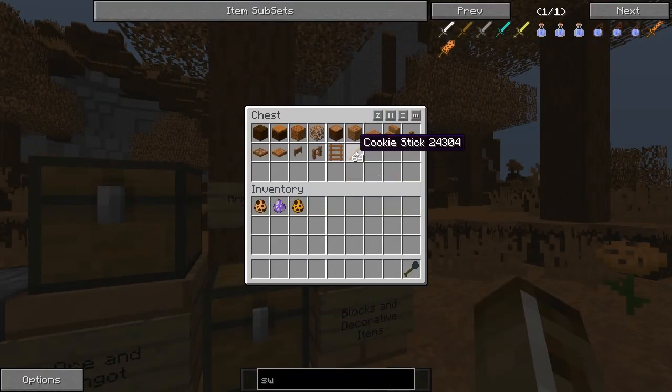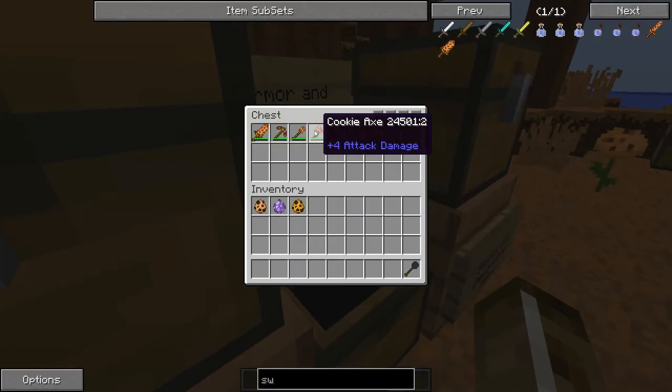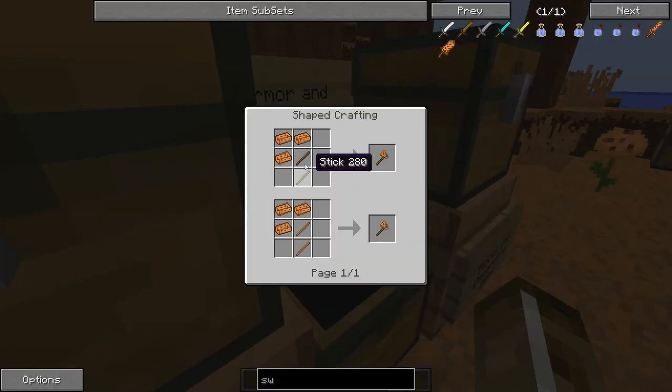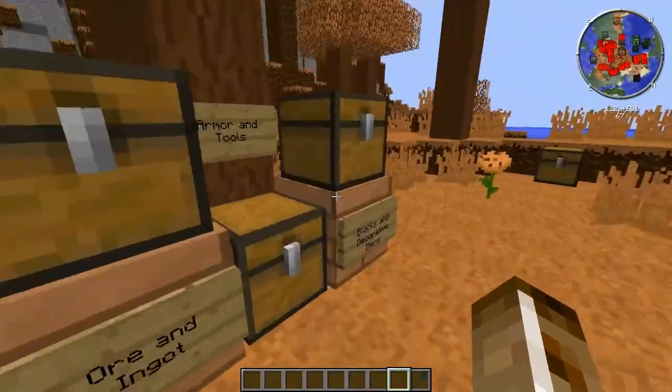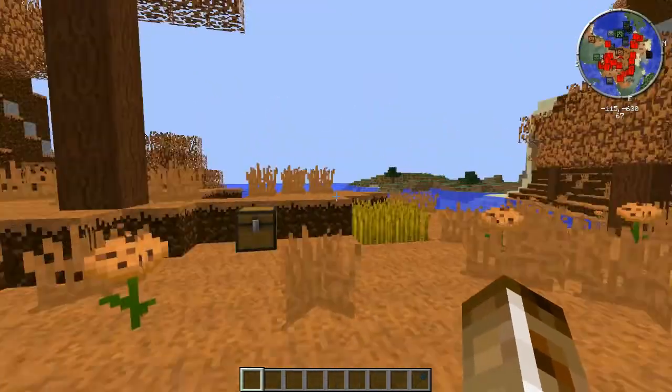And that is it for this. The cookie sticks are going to make different cookie items and obviously the cookie tools themselves. I believe you can make them with regular sticks — yes, you can. And that is it for that. So let's move on over here and go into the new food items it adds.